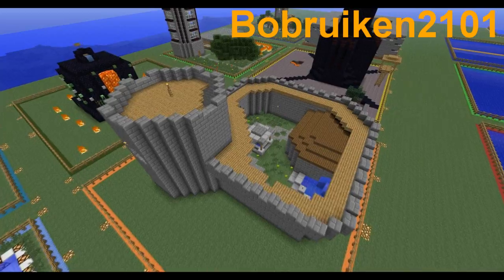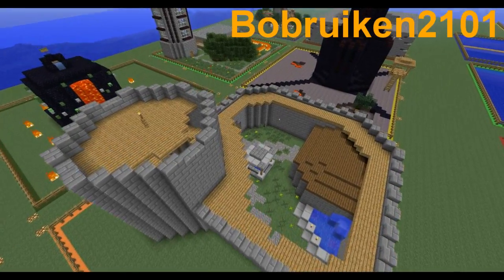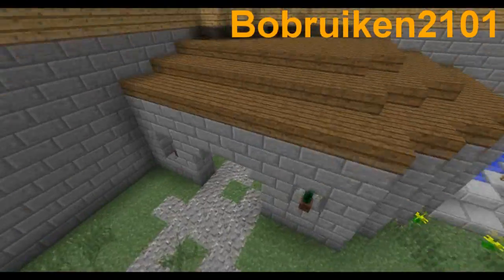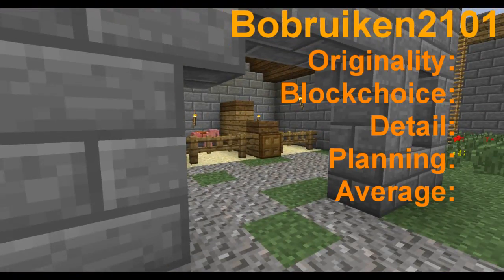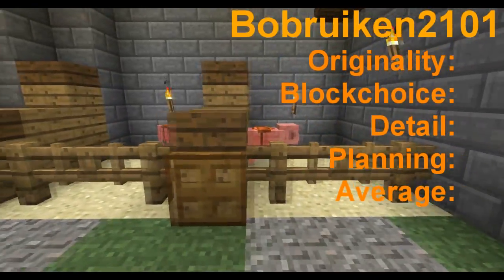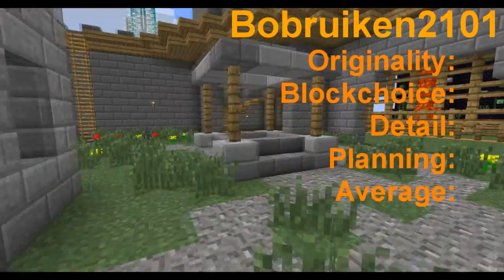Now we are going to the castle that Bob Ruiken made. In our eyes, castles aren't very original, but this build scored a lot of points on the detail and the planning was good too. He even made a stable for pigs in it. Here are the ratings for Bob Ruiken.